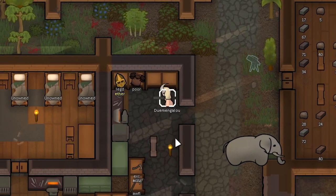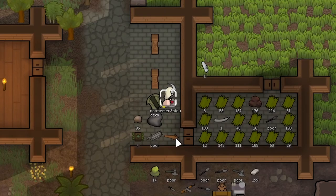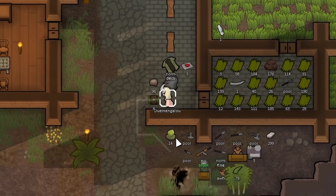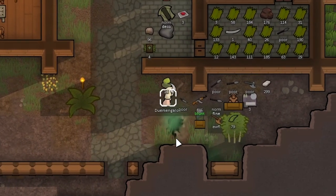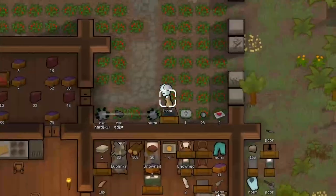The game's already going to punish us because we have a 500 threat scale and our wealth is extremely high. Our first plan of action is to load everything with pretty much any value that we're not currently using onto a caravan — a lot of our high-tier guns and high-tier armor — to reduce our market value.